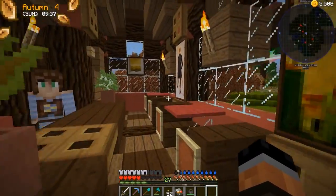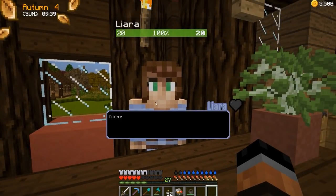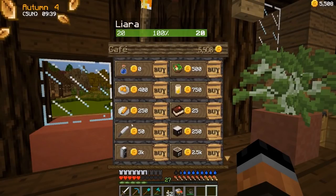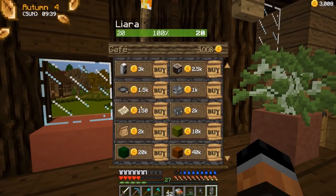Now we should be able to talk to Liara. 'Dinner's up.' So now we have access to the cooking pot and the frying pan, which I am probably going to buy. There we go. And a toasted rice balls recipe — you know, it's not that much, I'm just going to take it.